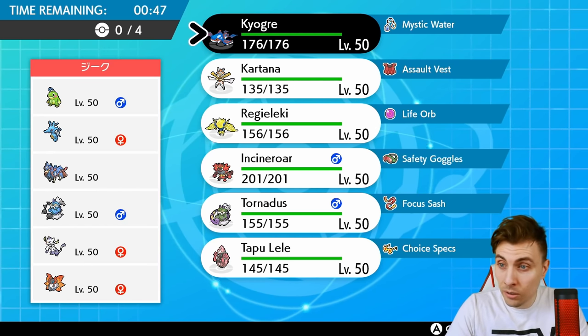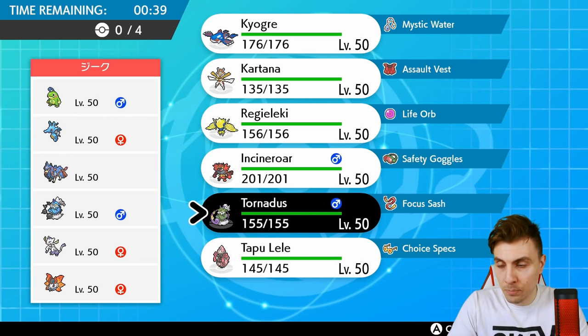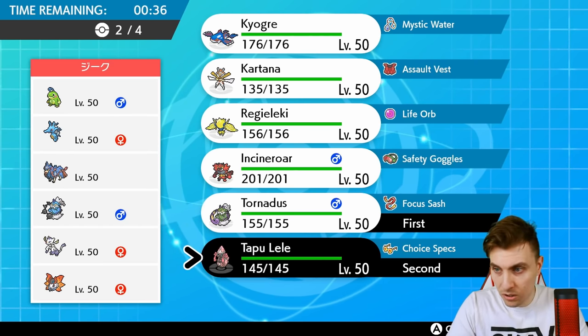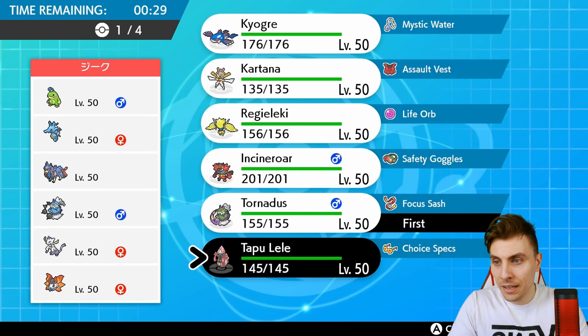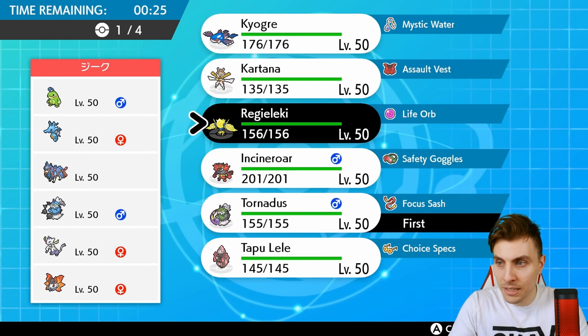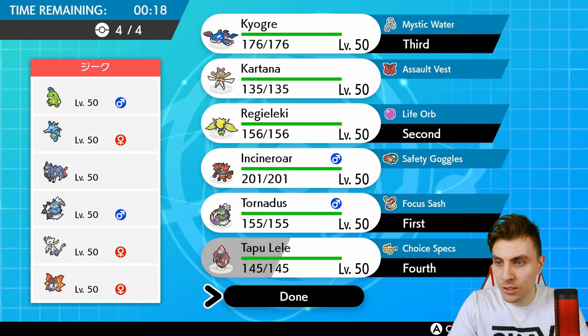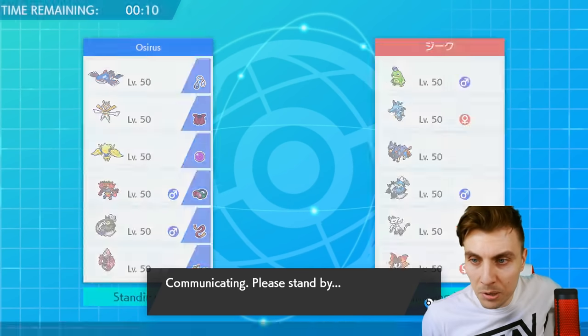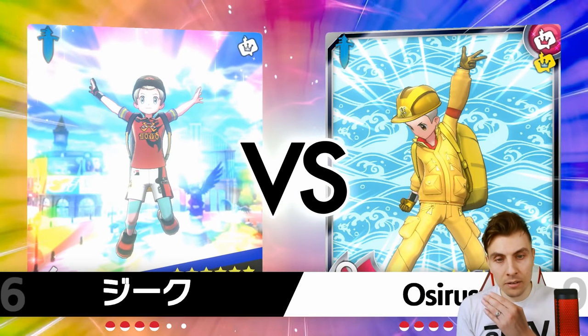We're going to rely heavily on our Tailwind here. They do have Mienshao which can provide Fake Out support and give us a big headache early on, but we have Tapu Lele to help — we can get Tailwind up and pressure something like Mienshao. I think if we go Tapu Lele and Kyogre in the back, get a Tailwind up and get Regieleki out, we go very fast and offensive. There isn't really a Trick Room mode on my opponent's team, so getting Kyogre into that optimal position under Tailwind next to Tapu Lele should let us blow through things.